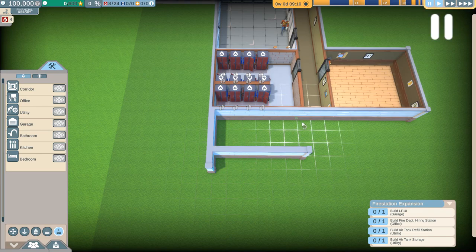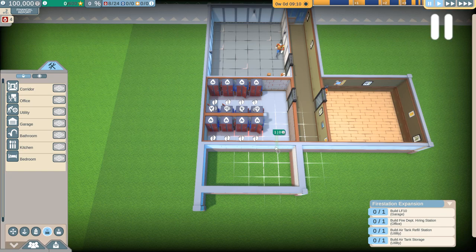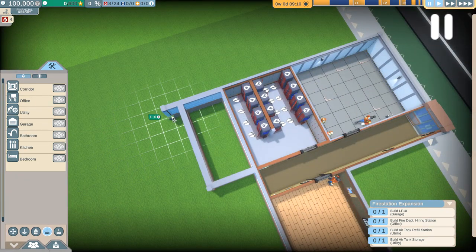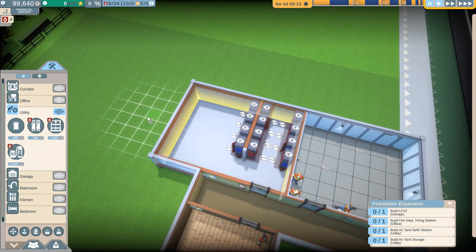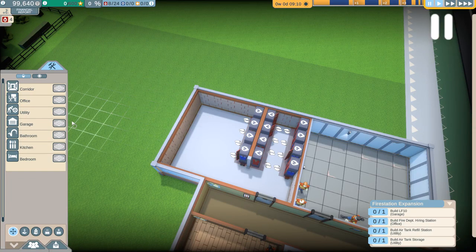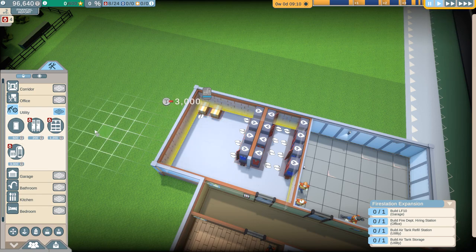I like the Nintendo-style music - it's got kind of a Mario Kart feeling to it. We line things up and delete a wall using the V key to remove walls not attached to any object. Our utility room is now expanded. You basically just select this little tool and go from the inside of the room out, and now we've got a much larger space to work with. So let's get our air tank refill station placed against the wall. Perfecto - looks good. The air tank refill station is done. We need air tank storage next.